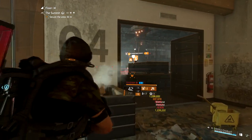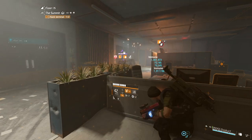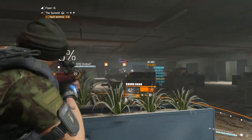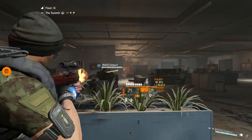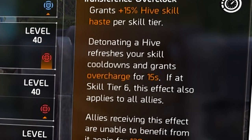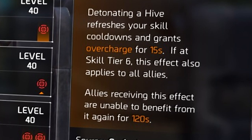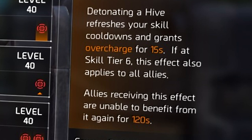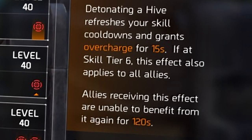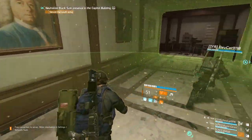Another great option — and the one I prefer — is the BTSU Gloves, which are focused on your Hive. If you're using the Stinger Hive, as I do in this build, these are a great option. You get a huge buff to your Hive skill haste dependent on how many skill tiers you have. Since this build runs six skill tiers, you'll have a lot of skill haste. You also have the option of canceling your deployed Hive to buff teammates with overcharge every two minutes, useful in both PvP and PvE. These are an S-tier item if you're running a Hive in any build.